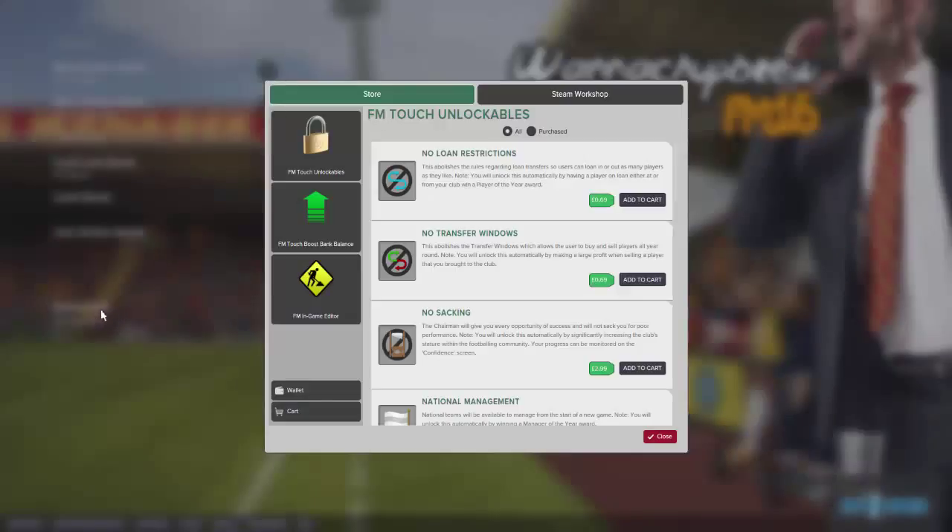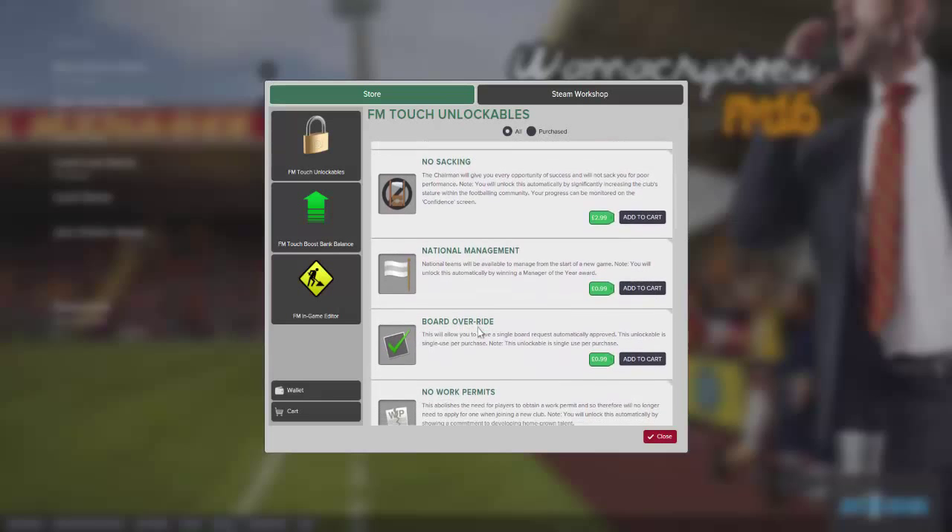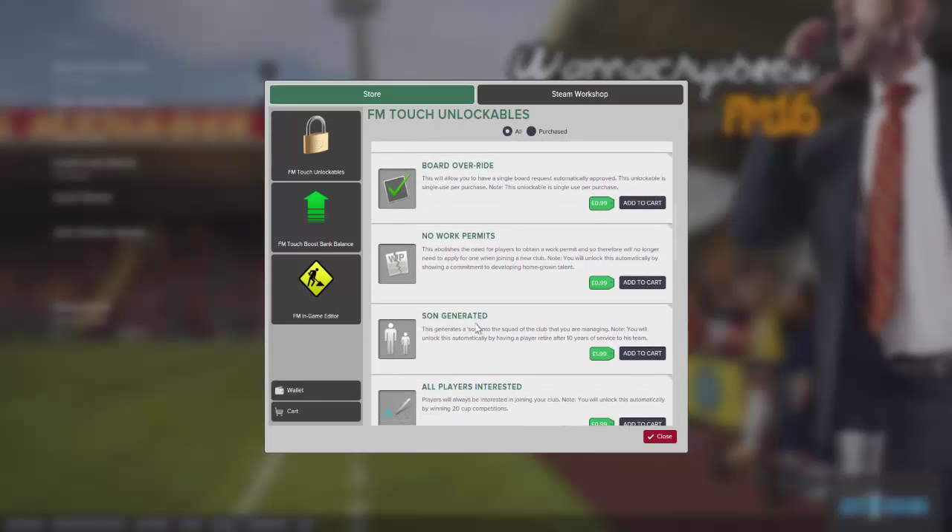All you do is click on Downloads, like you just saw me do there, and it will go to the store where you've got all sorts of things you can buy — no sackings, no work permits, sun generated, which generates youth players into the squad of the club that you are managing.